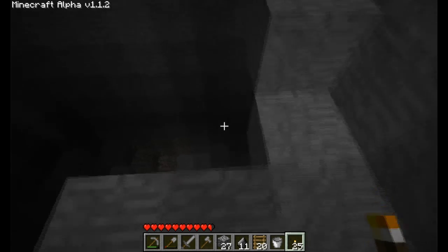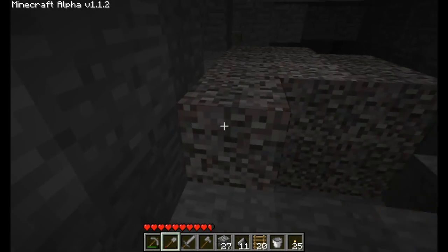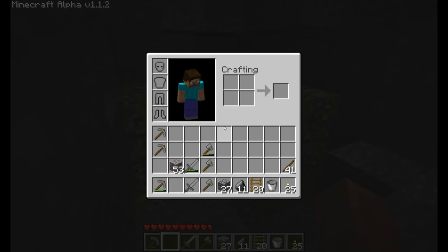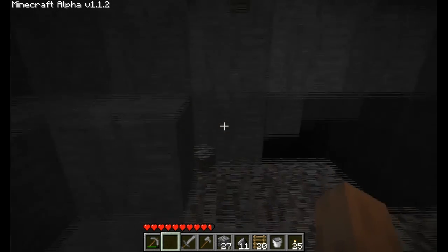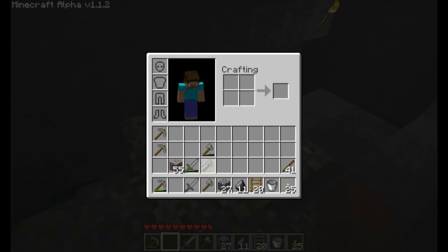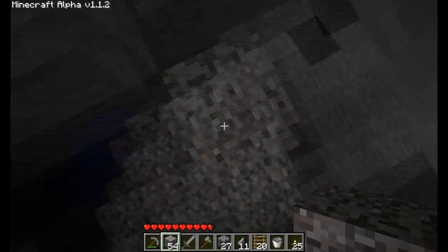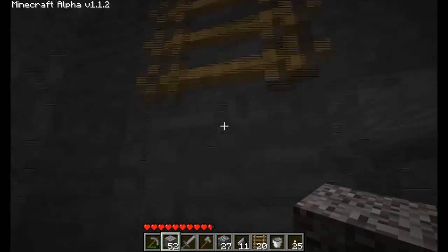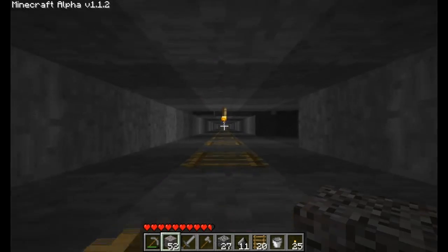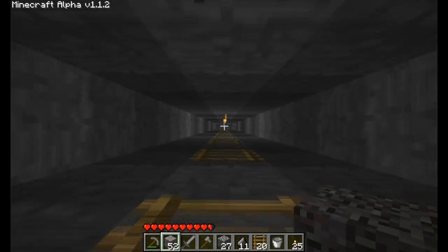I was going to get some lava too — I built a bucket when I was putting water into the lake out there. I think that's my last shovel. I wanted to grab a bucket and put lava into the smelting stations so I can have a constant fuel source. I know you lose the bucket if you ever take it out, but I'm not too worried about that — I can make more buckets.